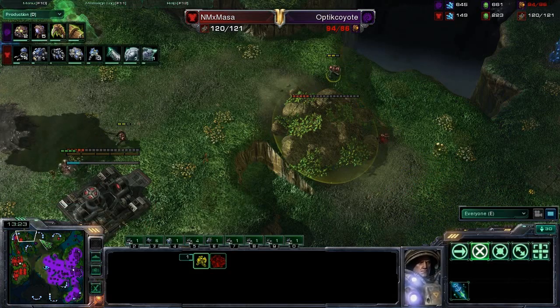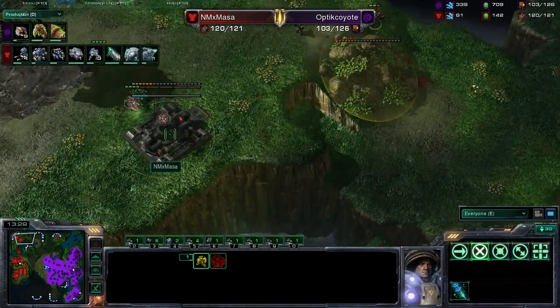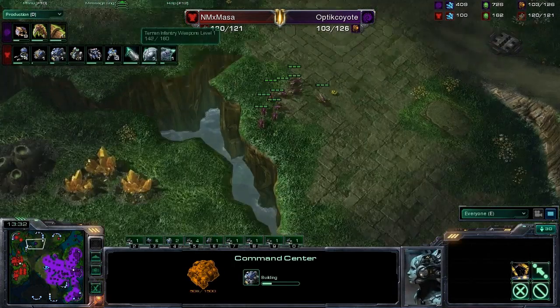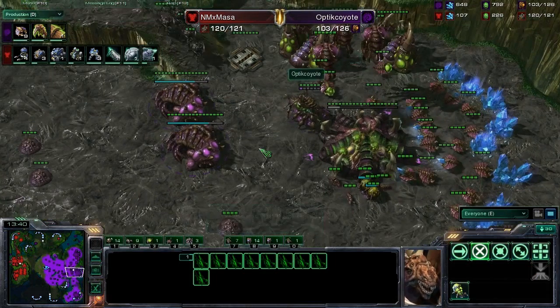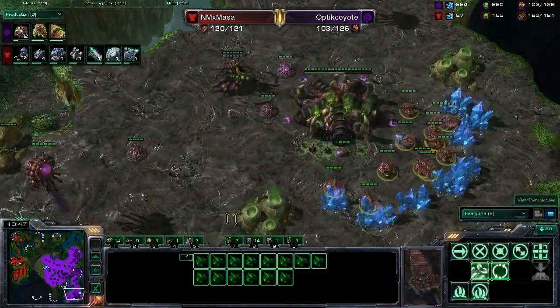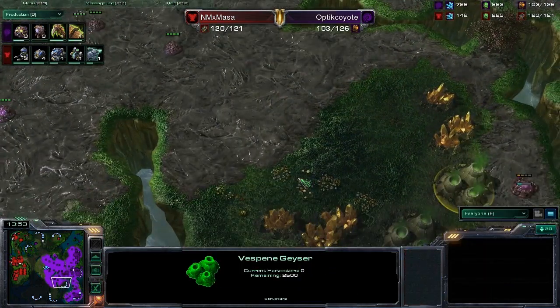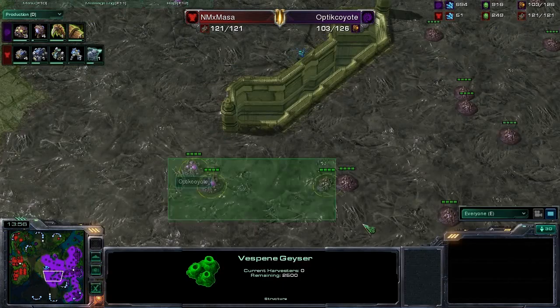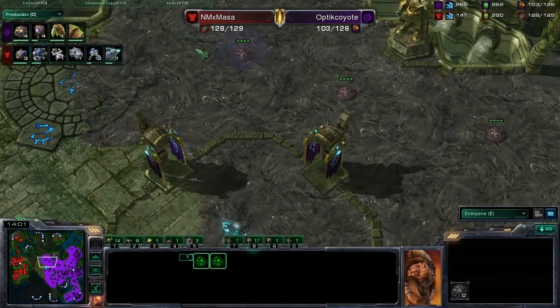A viewer called Ice Cold says Terran is underpowered out on the live stream. Yeah, lucky for the Terran race, they've got Masa on their side — that evens it out pretty good. But Optic Coyote is in phenomenal shape too. He does have his third complete and is up and running in a very big way. Look at all the creep spread from Coyote — he's going to have free reign in the center of this wide open map.